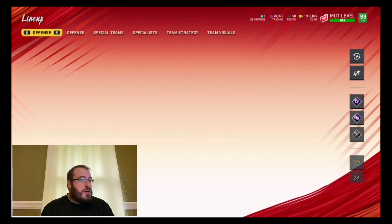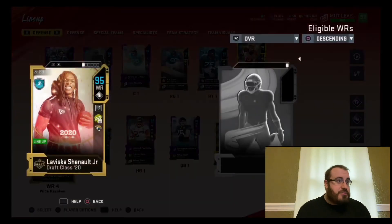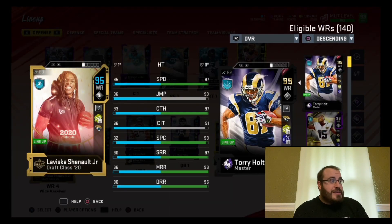That brings him to a 95 overall. Let's go ahead and show you what his actual stats are. He's at 95 speed, 96 jumping, 93 catch, 96 catch in traffic, 92 spec catch, 90 short route running, 86 medium route running, and 90 deep route running. His route running needs a little bit of work.